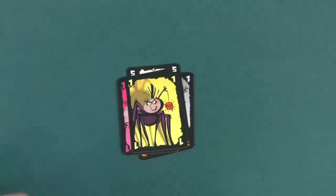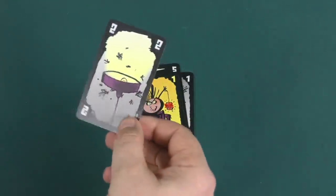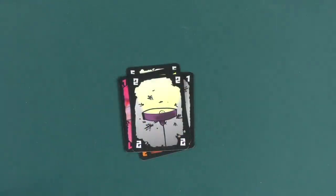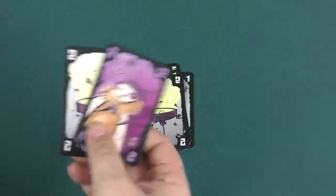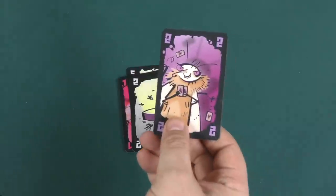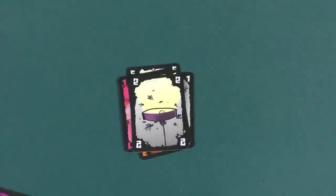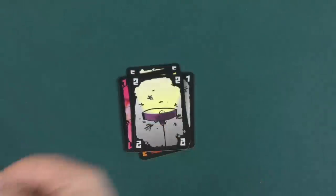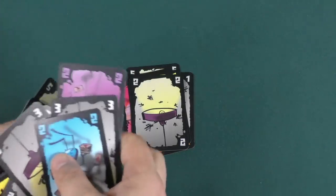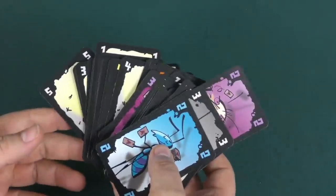You cannot cheat to get rid of your final card. When someone plays their last card onto the pile, the round is over. Everyone gets points: each number card is worth one point, cheating moth cards are worth ten points, and other action cards are worth five points each. You play a number of rounds equal to the number of players, and whoever has the most points wins.